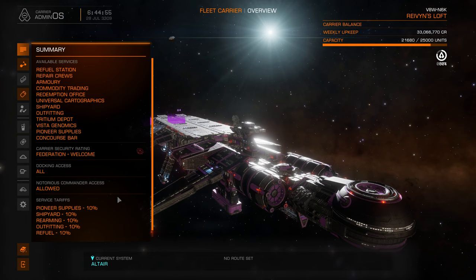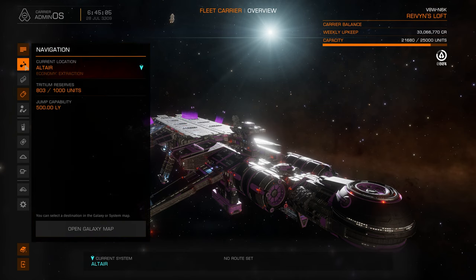He's gonna make money — people have to come here, and if not a lot of players come, NPCs have to come here to give him the profit. So many services: carrier security reading, Federation welcome, docking accesses, all notorious commander access allowed — so if you got a crime stat, you can still park here to do your business. Service tariffs — a little extra for the owner of the carrier. He's gonna make money. So many services, this is so convenient.